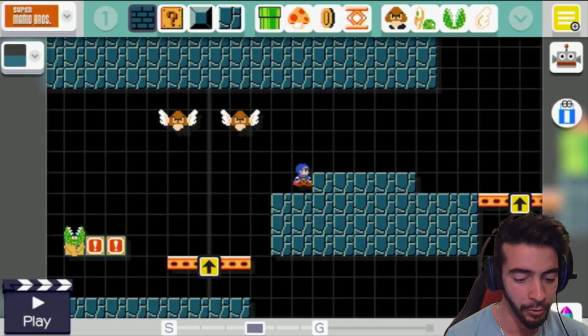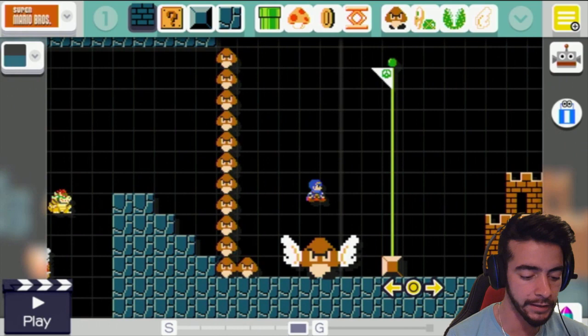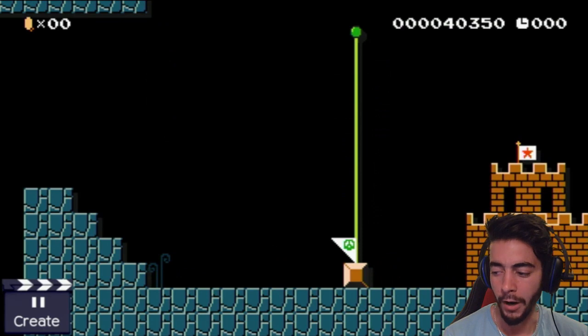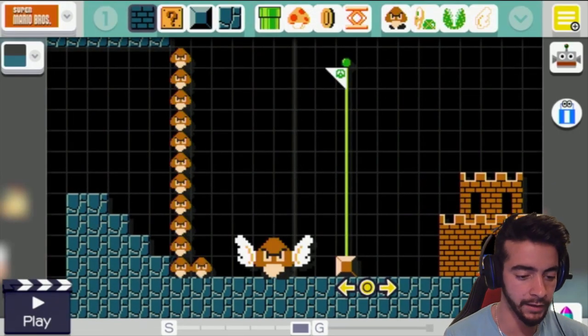Poor Marth. What we'll do is bring Marth all the way to the end — let's get him an easy kill. Don't even bother killing the Goomba King, just ride down there. Oh Marth, you fine-end-a-moustache stripper, I love it — you're absolutely nailing this!